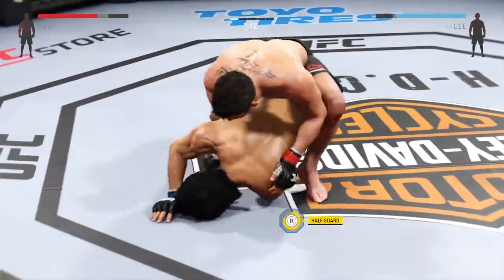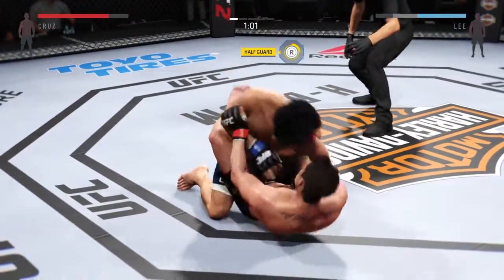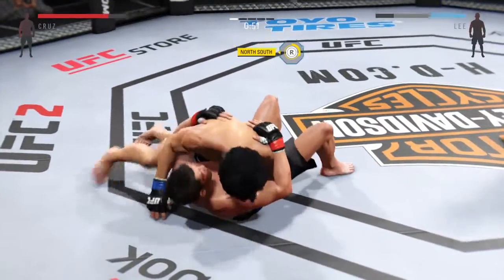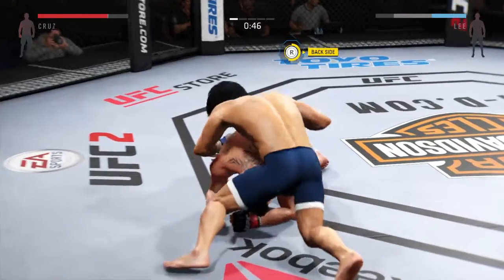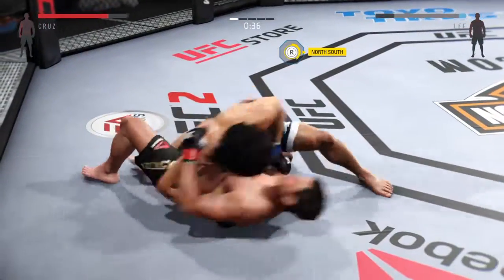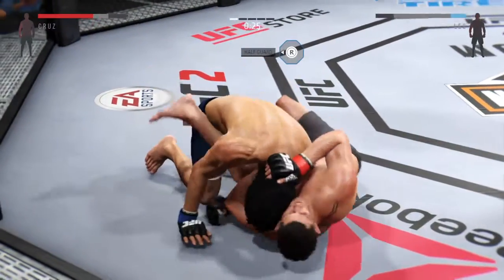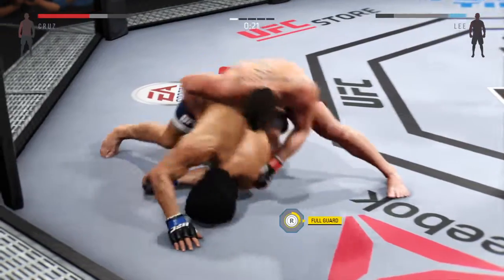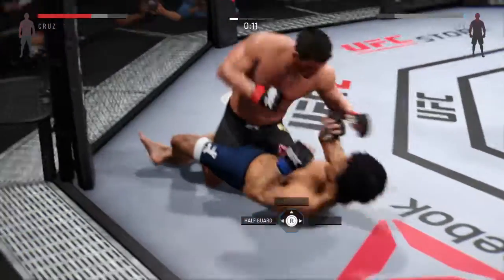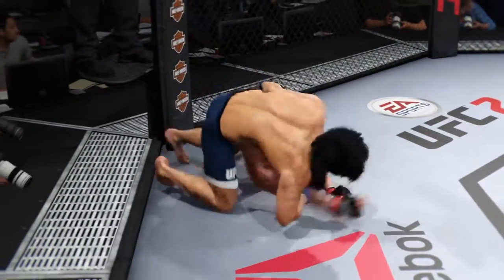Excellent sweep. Now he's got the hooks in. Nice sweep to get to top position. Lee goes into side control, doing a great job of moving and transitioning here on the ground. Side control again. Cruz gets it back to guard. Great movement on the ground. Half guard. What a huge right hand — wow, that's a big left hand. That'll do it through round one.